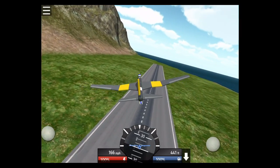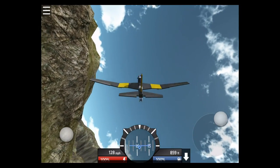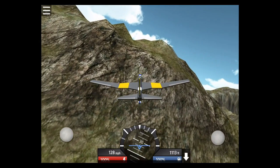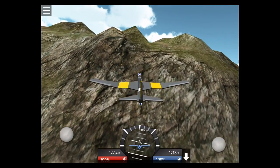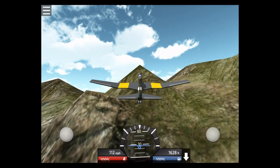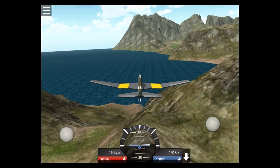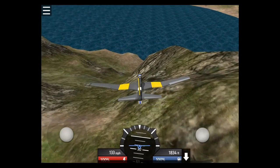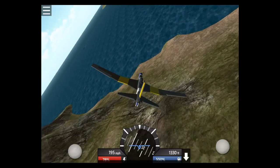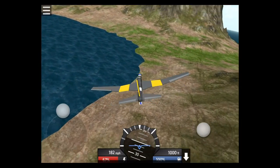I'm gonna veer off here and try to go up over these mountains. You can actually stall the plane - I'm gaining altitude on a steep incline and my speed is slowly draining off because there's not enough air passing over the top of my wings to maintain flight. As my speed declines and I decrease the climb angle, gravity is going to pull me towards the ground and increase my speed.